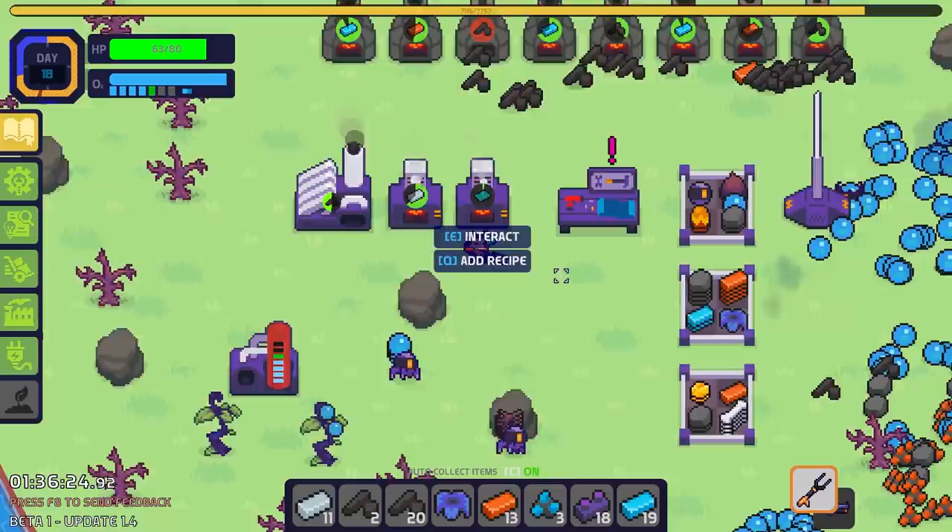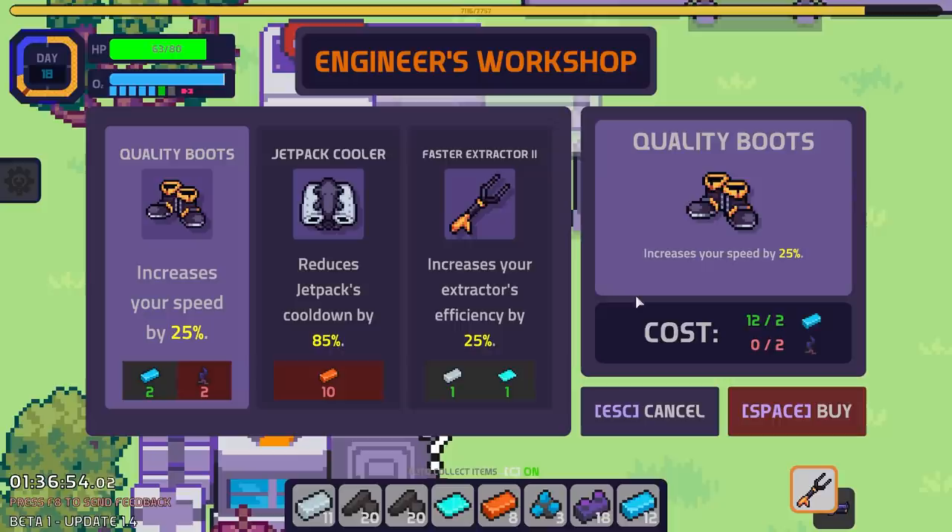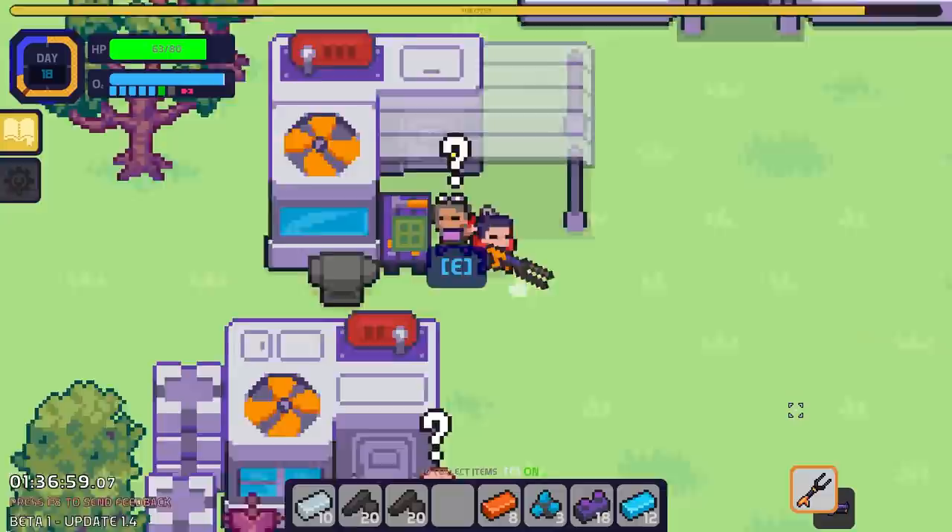There's our very first piece of glass, and of course we can't really pick it up. I'm going to take a half stack of the orange and blue to make more iron, then drop the flour on the ground for now. Now we have glass — right, I was going to use that for the faster extractor. Increase your extractor's efficiency by 25% so you can mine rocks ever faster.